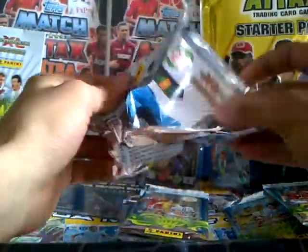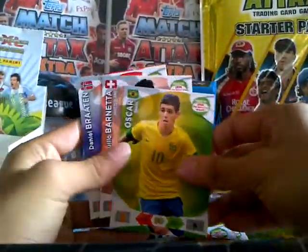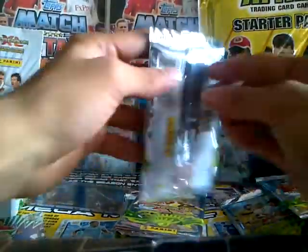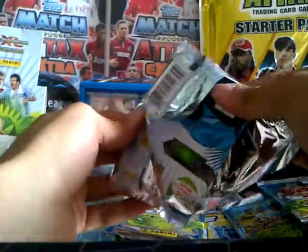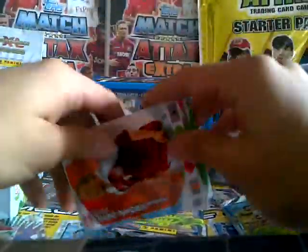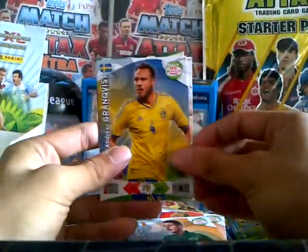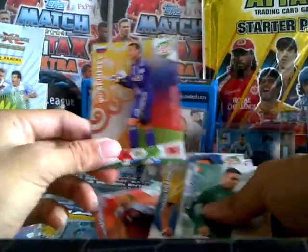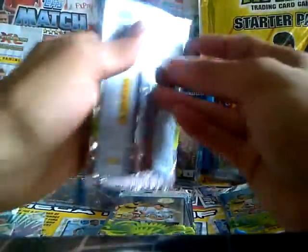The next pack. We have Matuidi, Gerard, Oskar, Barnetta, Brattain and Mesut Ozil Star Player. The next pack — looks like we have a Goldstopper. Trondelli, Higuain, Makati, Grandquist, Roby Brady and Igor Akin Fiv Goldstopper. That's the fourth insert card we've got in the box so far.